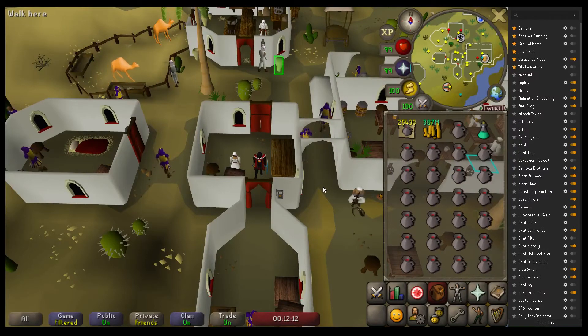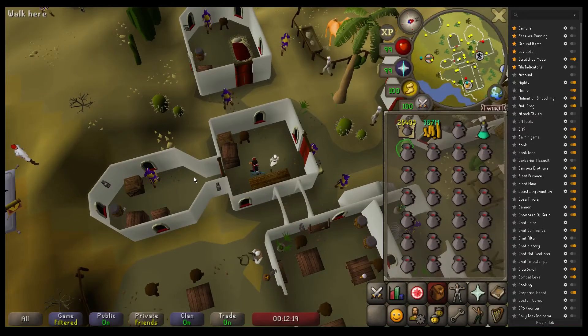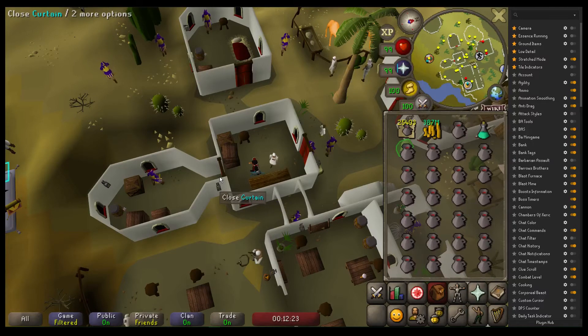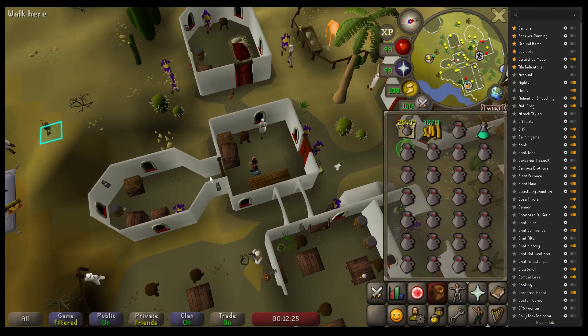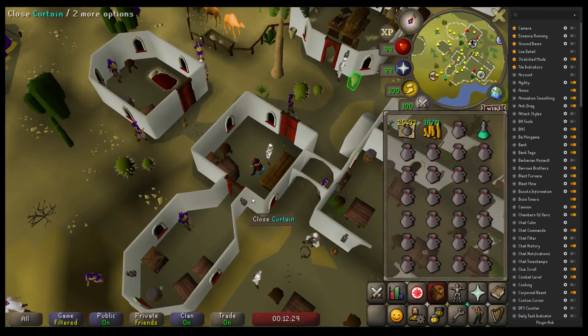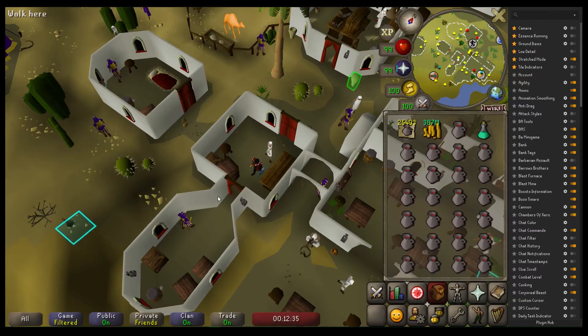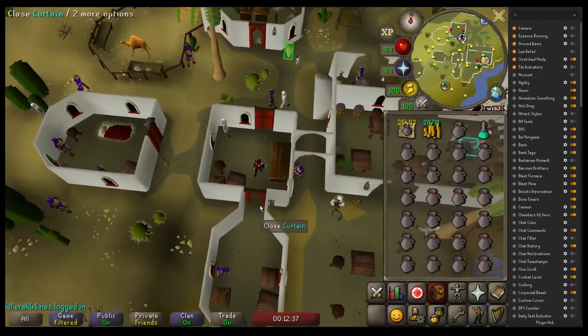Moving on to the actual method — the idea is that you want to trap the bandit at your pickpocketing spot so he's surrounded on all sides and can't move once you start going. This building in particular is really nice for that since there are several spots you can do this in: there's this one he's standing in now, this one, this one, this one. Technically this one works if the curtain's closed but it's not a great one to use.